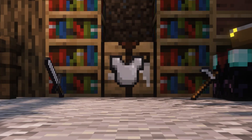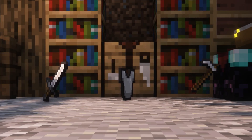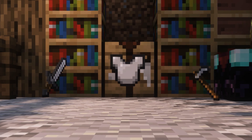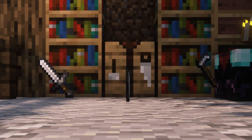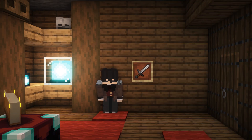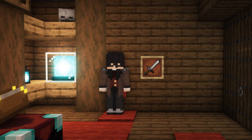Essentially, we have three types of enchantments: attacking enchantments, defending enchantments, and utility enchantments. These are in no way set in stone, and I'll only be using them to facilitate explaining each enchantment for you. First, attacking enchantments — those enhance your ability to damage enemies.